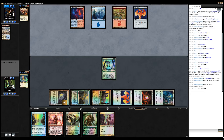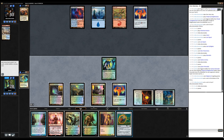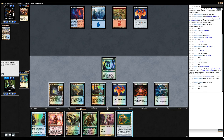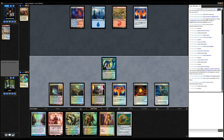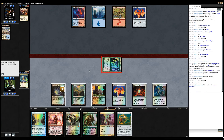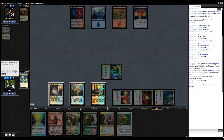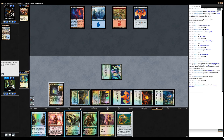Stomping Ground, I guess. I could just go after his lands and play Karn next turn. Can I play Karn and Coalition Relic? That's my six mana — so no. Just attack.